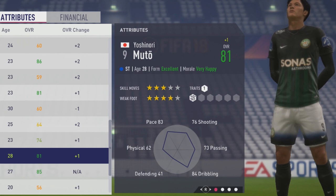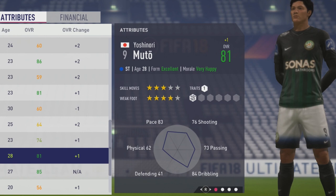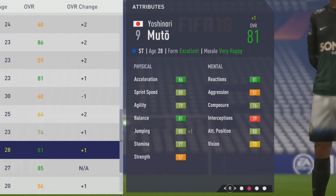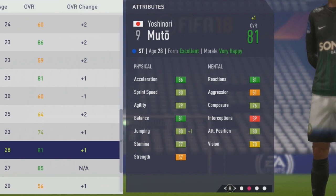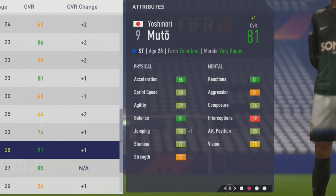He now hits his potential of 81 overall at age 28 — 3-star skill moves along with 4-star weak foot. Very solid player. Looking at the final physical attributes: 86 Acceleration, 80 Sprint Speed, 79 Agility, 81 Balance, 80 Jumping, 77 Stamina. Strength got a little improvement but not too much unfortunately. Mentally: 81 Reactions, 76 Composure, 80 Attack Positioning, and 70 Vision. Very good physically and mentally, minus the Strength which is a bit low.